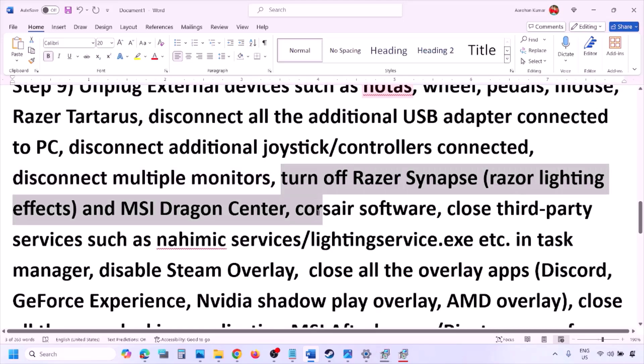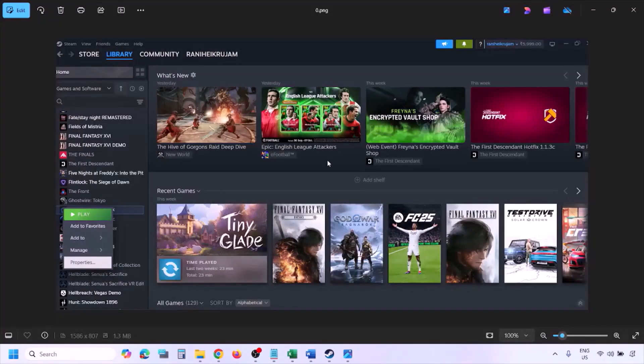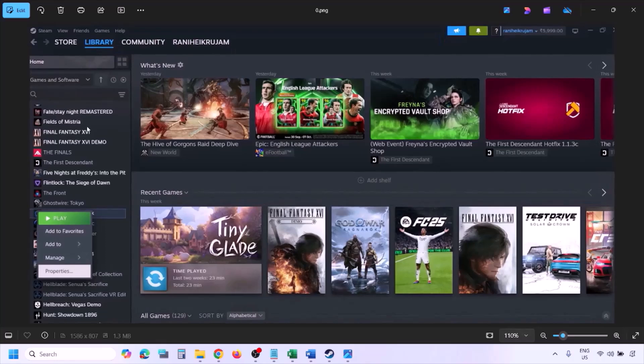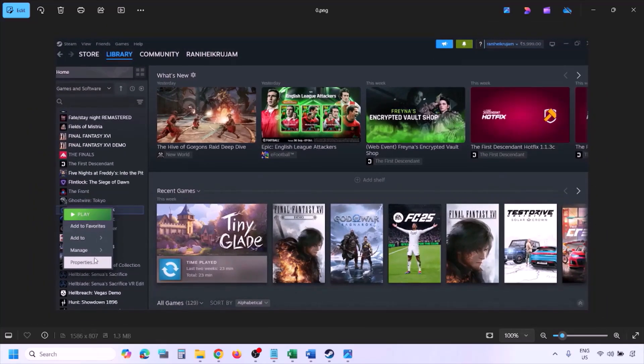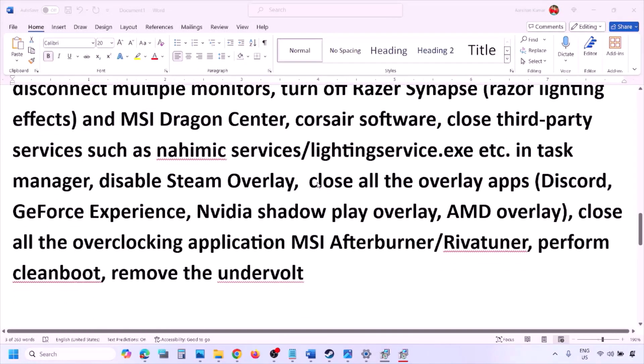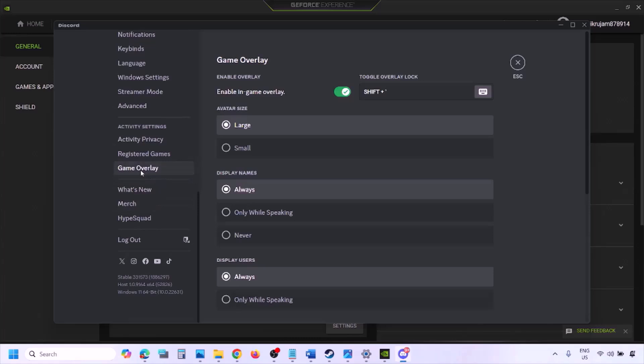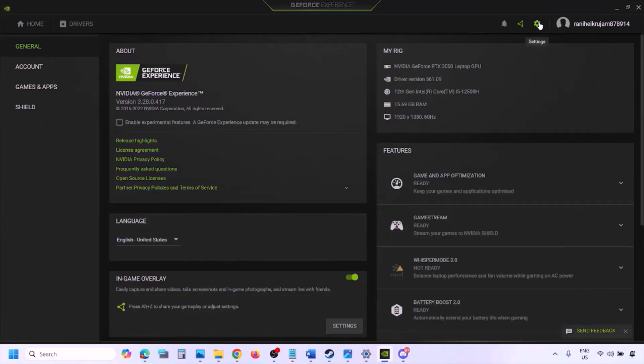Close any third-party services or applications running. Disable Steam overlay by going to Steam Library, right clicking the game, selecting Properties, going to the General tab, and turning off Enable the Steam Overlay While in Game. If you have Discord running, go to Discord Settings, then Game Overlay, and turn off Enable In-Game Overlay. If you are using GeForce Experience, click the settings icon and turn off In-Game Overlay.